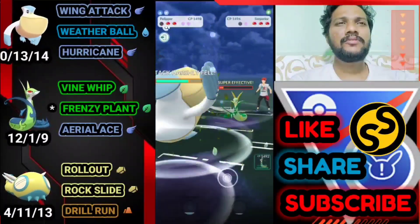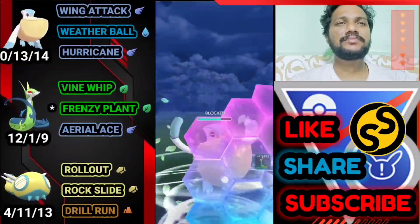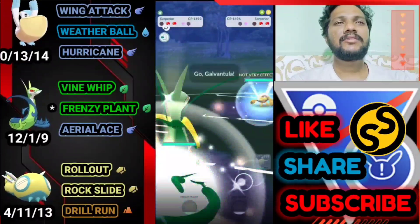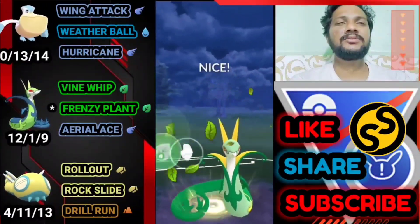Leaf Tornado makes my attack harshly fell. This time going to shield to save some health. Bye-bye to Superior. He definitely brings Galvantula. Let's bring out our Superior, and that's what I told you — he's got Steelix at the back, just as I predicted.